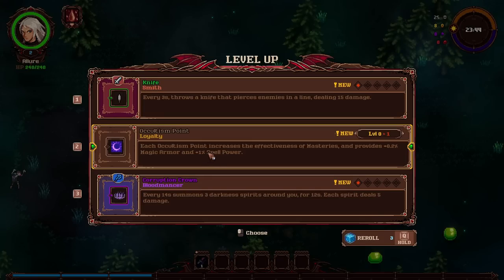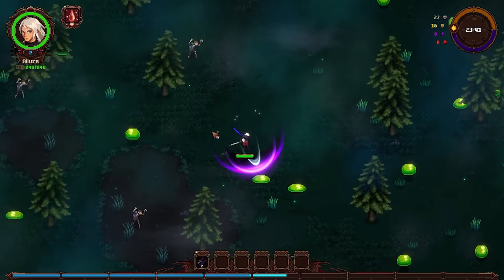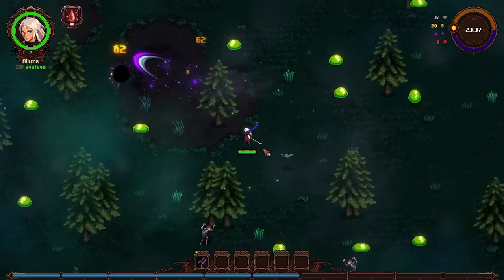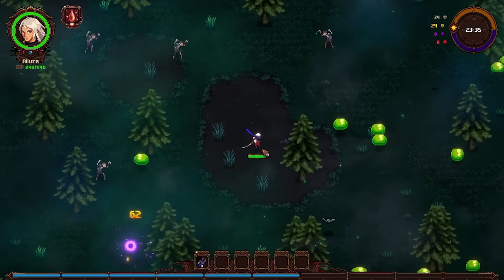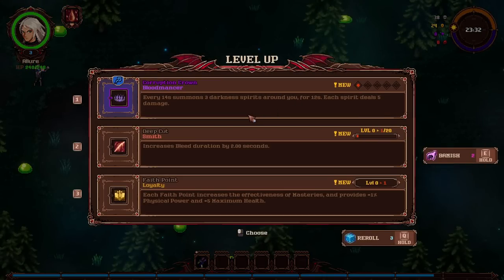Each occultism point increases the effectiveness of masteries, magic armor, and spell power. I have no idea. Sure, I don't think I want any new abilities yet. The one thing I want to look for is the Thunderstaff — I want to get it up to level 5 or 6 or something like that, just to unlock a new character. Otherwise I'm just kind of along for the ride and we'll see what happens.